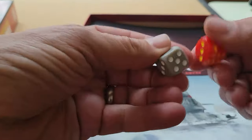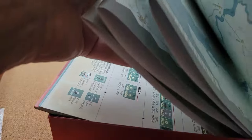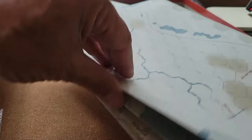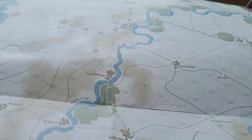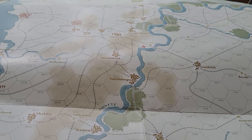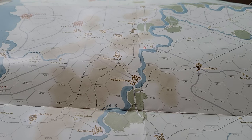I like the fact that I got two dice that are actually representative of the teams. Let's talk about map art for a second. I found the map to be generally clear, concise, and informative, but once again it's that European soft-palette color thing that Vuca Sims is known for.